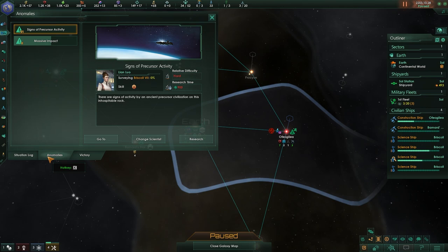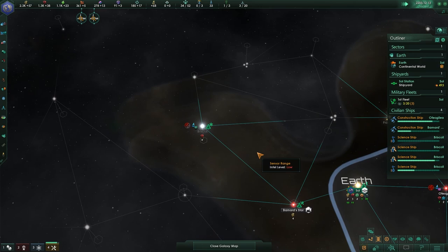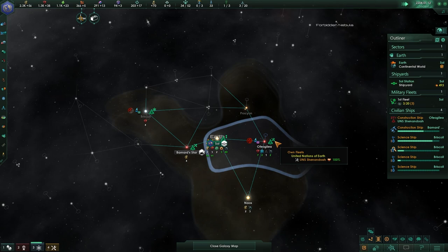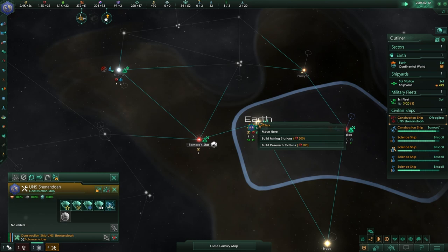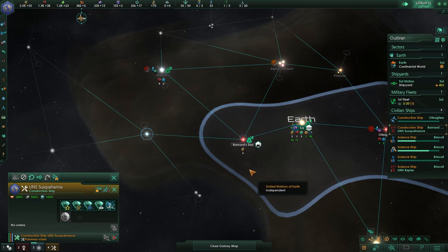We can also find anomalies in the situation log, either by going to the button or hitting F2 and going to the anomaly tab to see what kind of anomalies are available to us. We will need to send out a ship over there. We've found ourselves another routine anomaly, which is great, so we will go ahead and survey that. Slowly but steadily, we are finding out more and more about our nearby area.